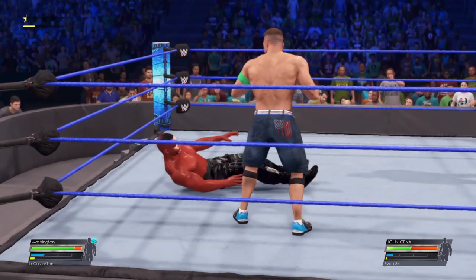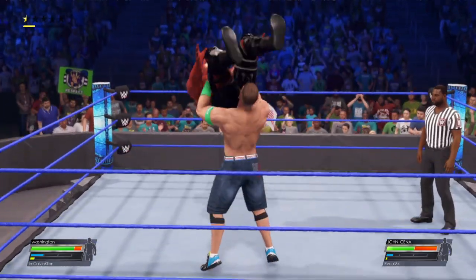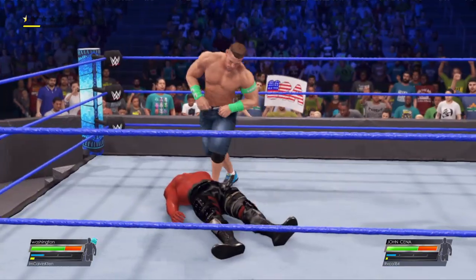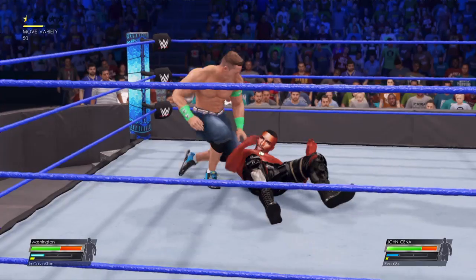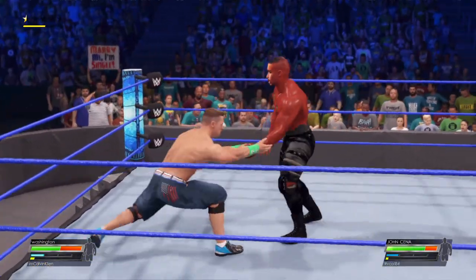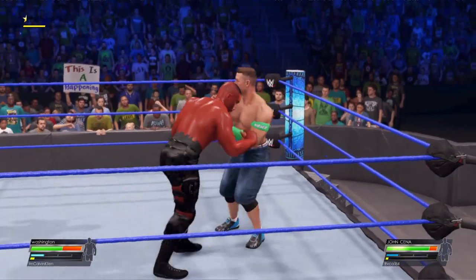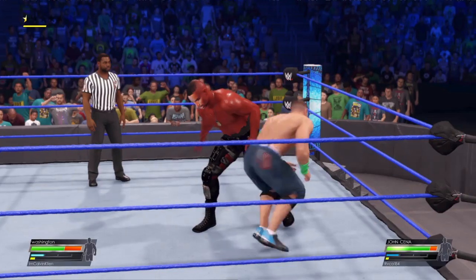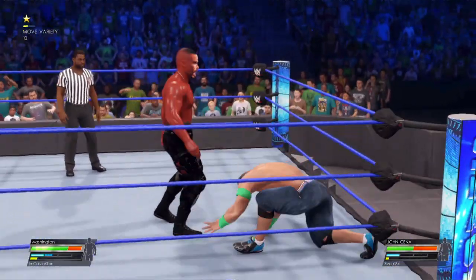Good timing with that reversal. This is not going to end well. Down with a powerbomb. Just punched him right in the mouth. Relentless. Enough already. And Cena's able to evade. Sequence of reversals there. Kick right to the body.